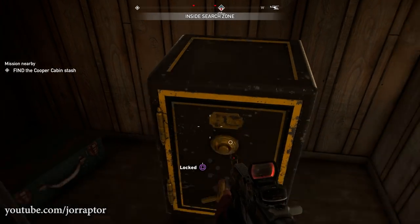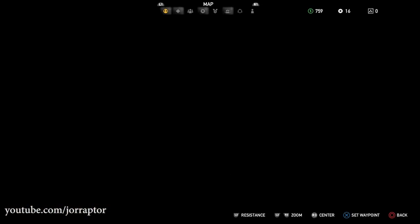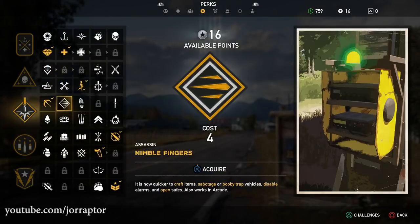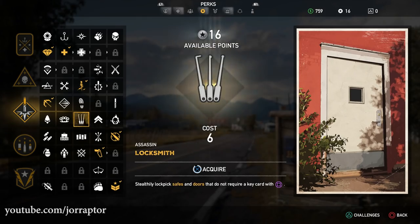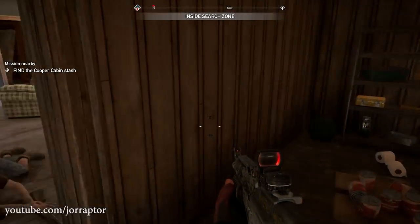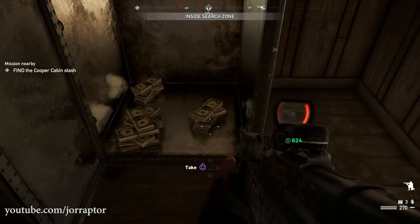Another perk you want to unlock is the Locksmith. This will let you open safes that contain a ton of money, and money means better weapons. So yes, the Locksmith is great to have to get some sweet cash.